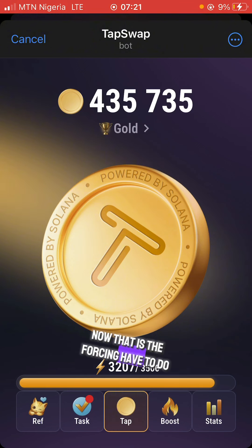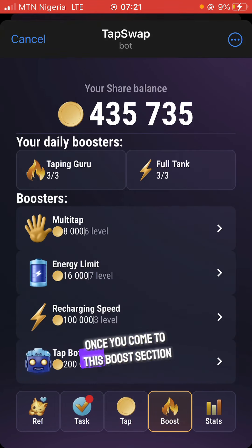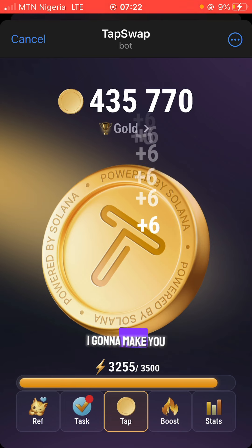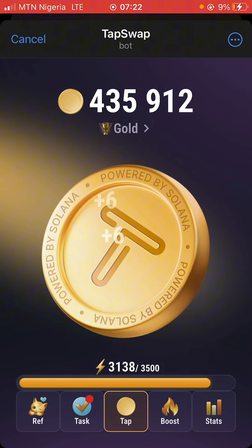After tapping, there are other things you have to do. You click on the Boost section. In the Boost section you can buy energy limit, multiple hands, recharge limit or speed, and tap bots. I'm going to show you how all these things work. Tapping is the main thing that makes you money — you can make a lot of money doing this.